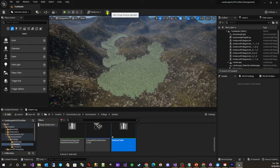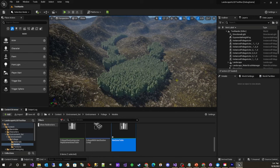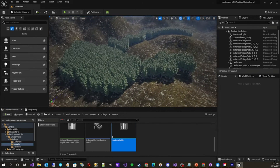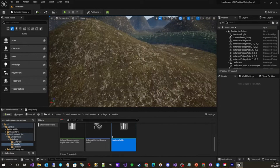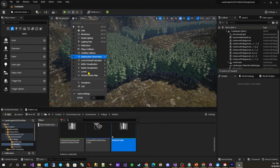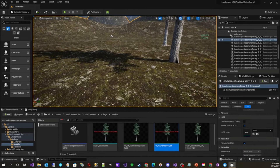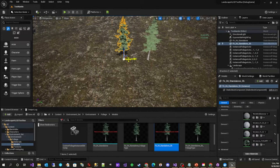In the story, I outlined the different solutions we tried, and how we eventually had to build a custom plugin to implement our compromise solution. Our compromise solution was to allow the wind to move our foliage with World Position Offset, but have the shadows be static and not move along with the wind.